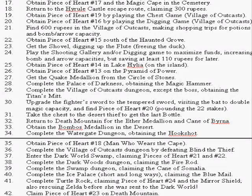We'll probably have to make some shopping trips for potions and bomb/arrow capacities since we won't be able to hold any more money. We'll also go south of the Haunted Grove to get Piece of Heart 15, get the shovel and get the flute, freeing the duck and allowing us to warp all throughout the Light World. To get more money, we'll play the shooting gallery if I'm feeling lucky, or do the digging game again. We'll get more bombs and more arrows, but we will save 110 rupees because we'll need those for later.